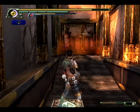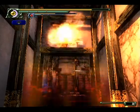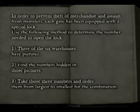When you're not slashing demons, things slow down to the occasional puzzle, but they mostly feel contrived. "In order to prevent theft of merchandise and assault from monsters, each gate has been equipped with a special lock. You gotta use the following method to determine the number needed to open the lock. Three of the six warehouses have pictures and..." "Boss, can't we just have a passcode?" "You do want to prevent assault from monsters, don't ya?" "It's like you're working with the monsters!"